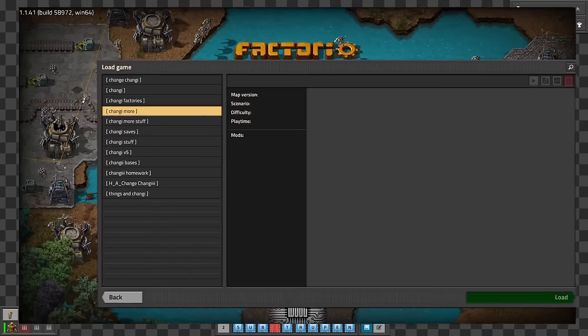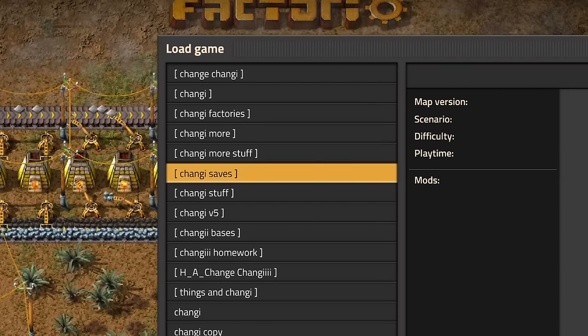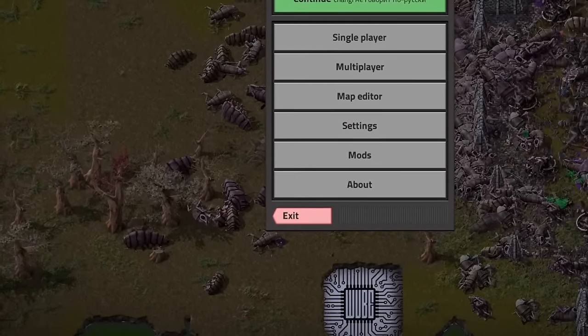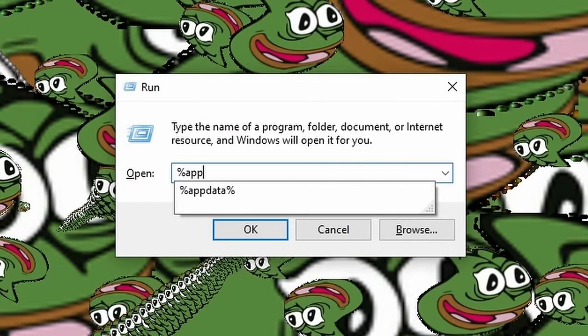Did you know that you can create folders for your Factorio saves? Segregate your well-described factories in folders to find all your saves with ease. To create folders, first turn off Factorio, then press Windows key + R and in the window that pops up type %appdata%.